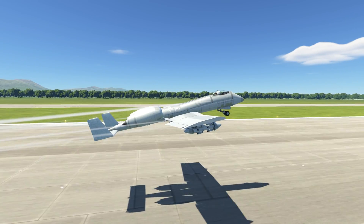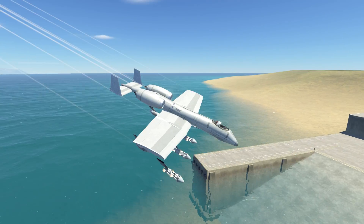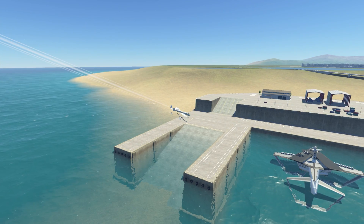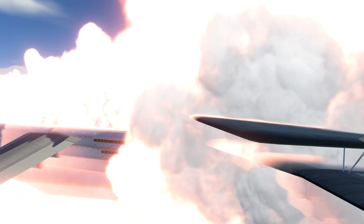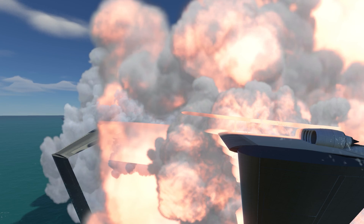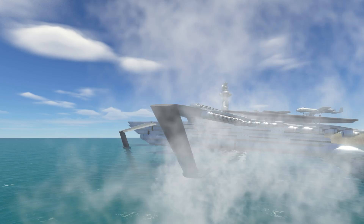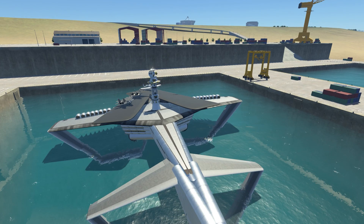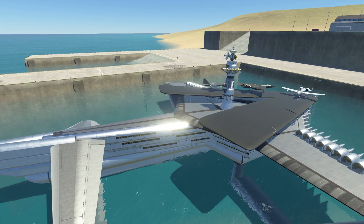At this point, I figured we would test our missiles on something, and the best test subject was the carrier itself. So, here we go — firing onto the carrier and seeing this awesome explosion. You would expect a lot of damage, but I didn't really see much damage. So, much like the real-life carrier, it could take many hits and remain floating.